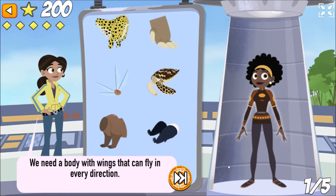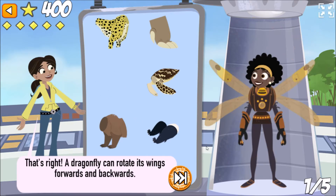We need a body with wings that can fly in every direction. That's right! A dragonfly can rotate its wings forward and backwards.